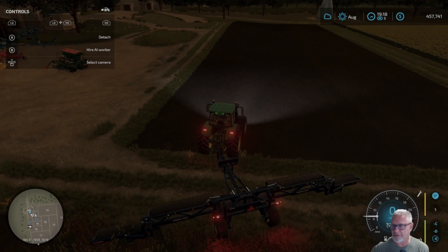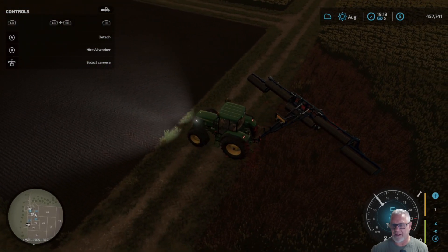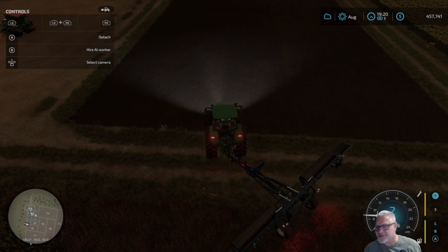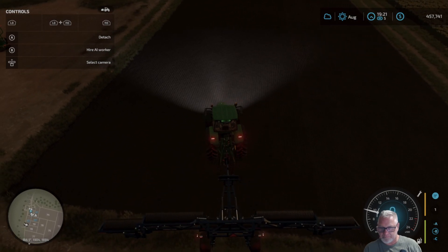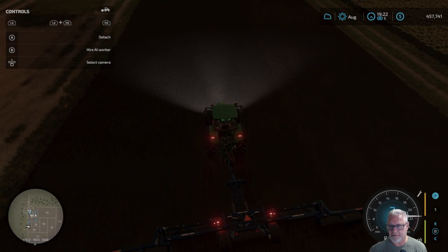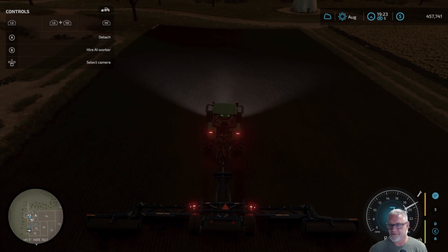Now, how do I know where I started? I think I can sort of see some coloration change. I don't think it's going to be exactly two and a half passes. Backing this thing up — look at that, completely destroying the field over there. Speaking of 100 percent yield: 100 percent doesn't mean you get 100 percent of the field area harvested — it means that what you do harvest is 100 percent of the possible harvest amount.